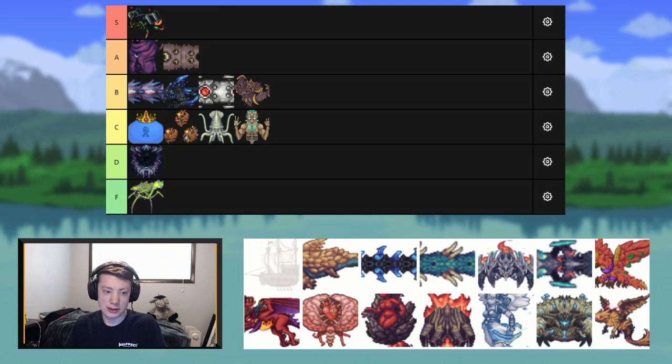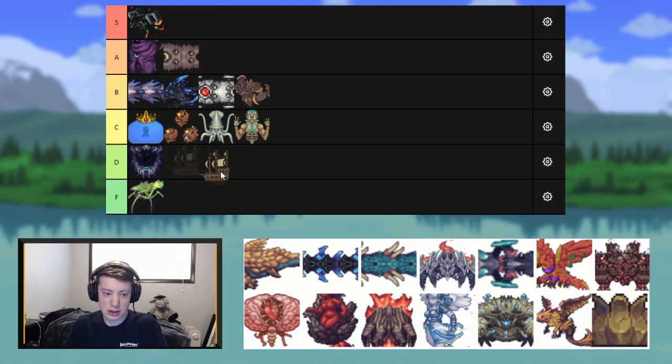Flying Dutchman — I've always been so let down by this mini-boss. The design is super cool, but the fight is bland and it doesn't have a single unique drop. There's no real incentive to fight this. For that reason, I'm actually going to throw it in D tier.